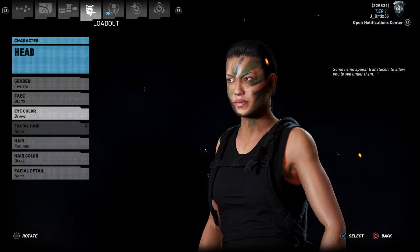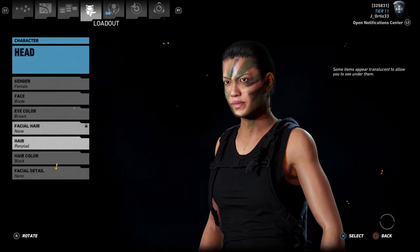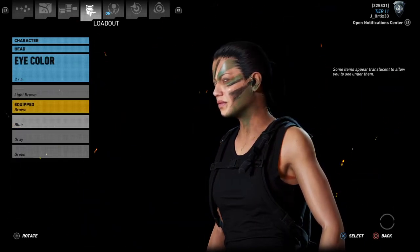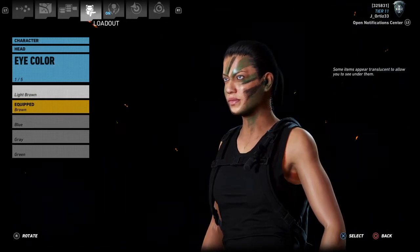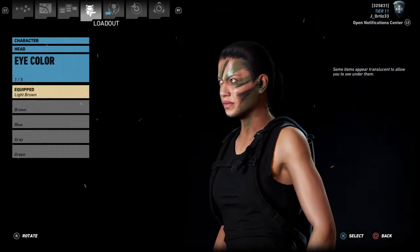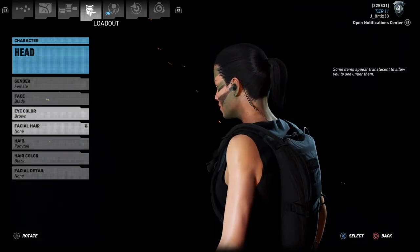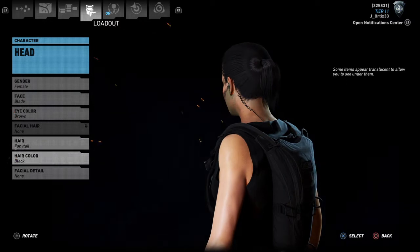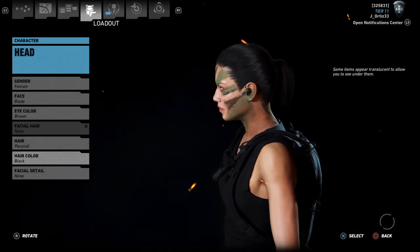Then you want to choose her hair color. Apparently it's either black or brown. She has a ponytail, so you want to go for hair color — let's go with black.